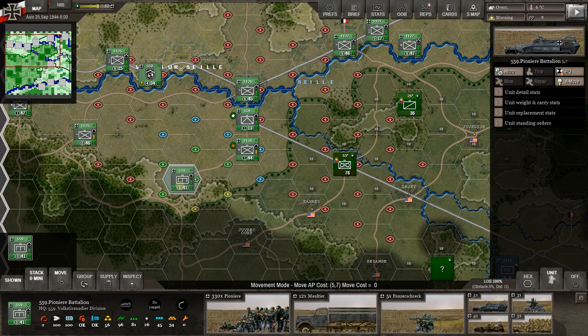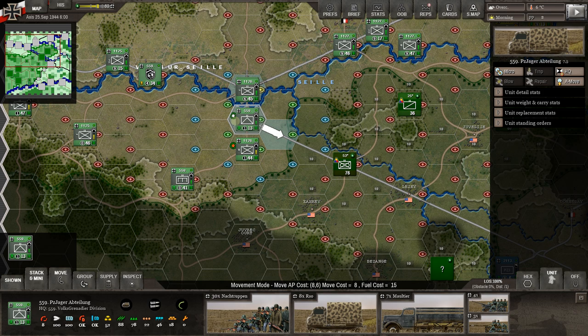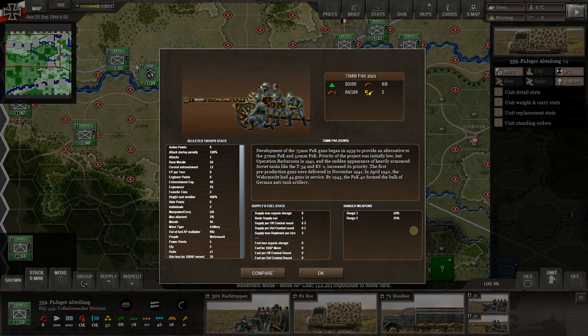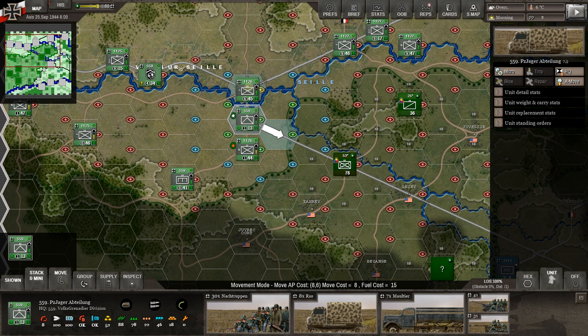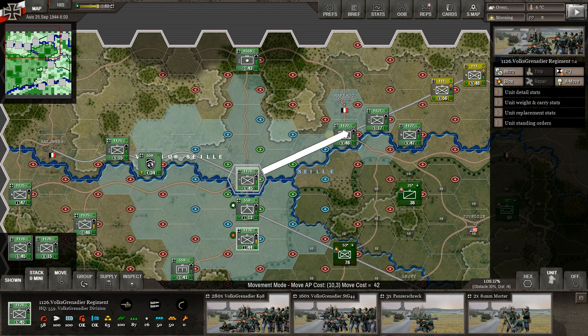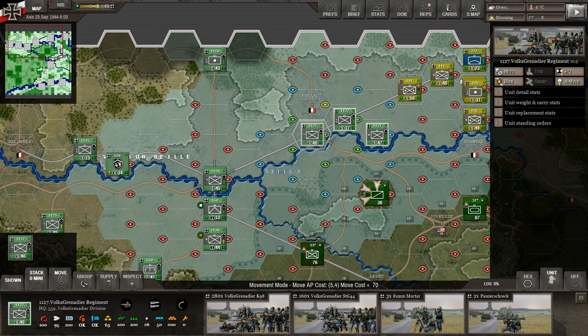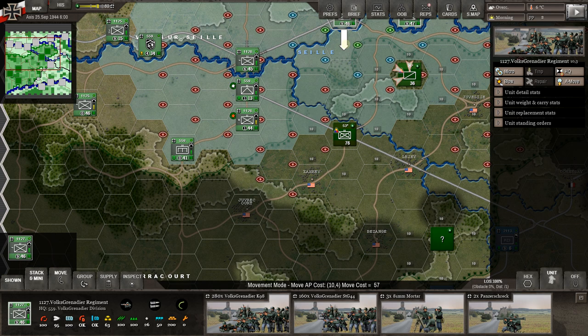We've got our pioneers leading the way with recon and this infantry behind. He can't move any further. Anti-tank can move here — I'm actually going to do that because we've got a mech unit and the anti-tank has a range of two. So from here next turn it could fire on that. But I want to wait until we get more infantry out here. This infantry can get all the way out to the pioneers. This part of the 1126th I want to bring forward.